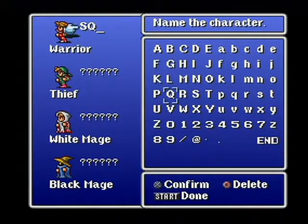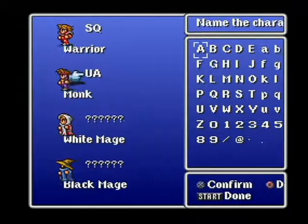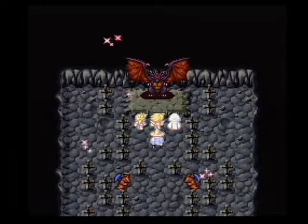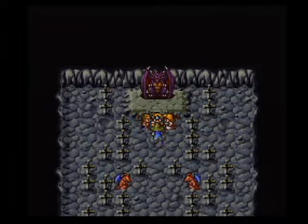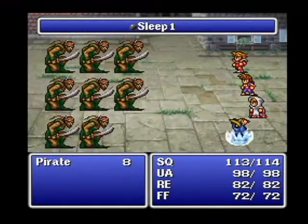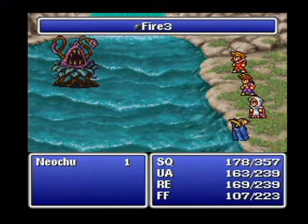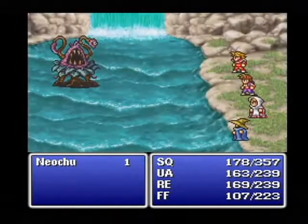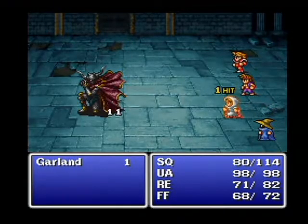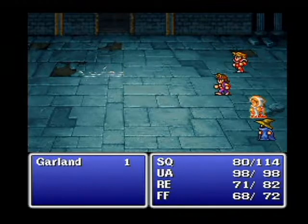Along with naming their characters, players were allowed to assign them classes. Warrior, Monk, Thief, White Mage, Black Mage, and Red Mage were all available to choose from. While further along in the story, players were given the opportunity to attain advanced classes. Battles took place within a side-view window displaying both monsters and party members. However, what truly set Final Fantasy apart from other role-playing games of the same era was the detailed battle animation. On-screen graphics would vary depending on what weapons a character equipped or what magic spells were cast.